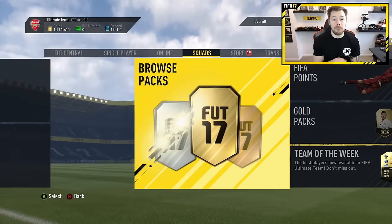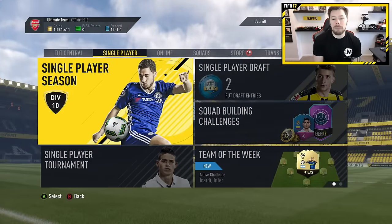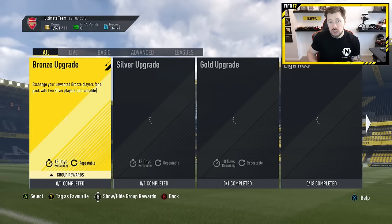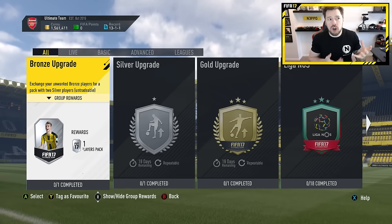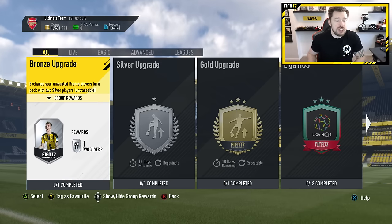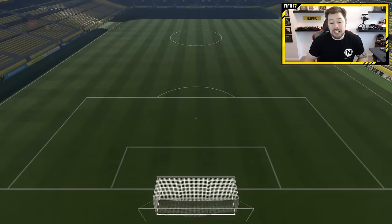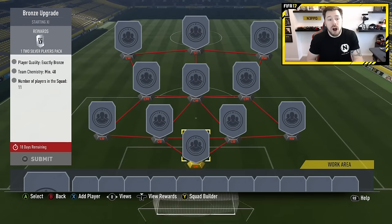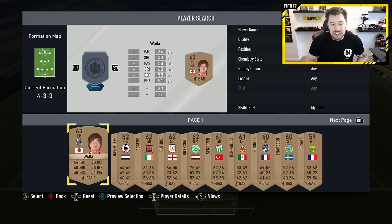What we're going to do is complete a 20th, showing you the most effective way to do it — what's important, what's not important, and where you can go wrong with it. Before we get into that, if you could drop a thumbs up on the video it would be much appreciated. So first up you've got the bronze upgrade, which is basically a bronze upgrade. You put unwanted bronze players into the squad and you need to get 40 chemistry, which is relatively easy.